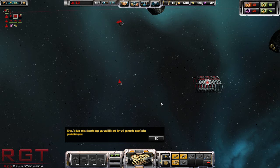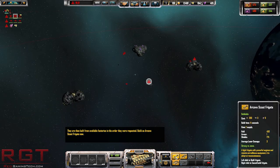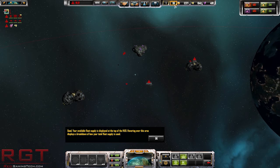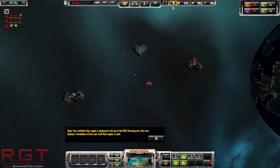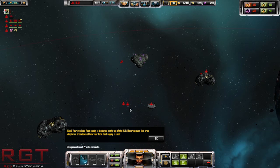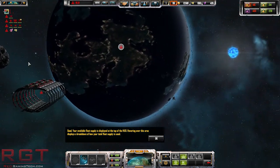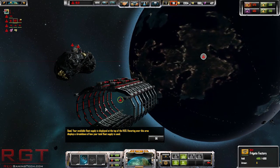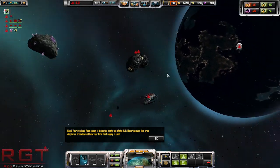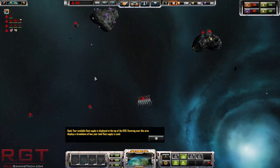To build a ship, click on the ships you would like and then go to the planet Ship Production Queue - okay, that makes sense. Build an archives, fair enough. At the top there is fleet supply - your available fleet supply is displayed. Hovering over the area as well. That does look very cool - I really want to know what this structure reminds me of. I think it might be a Star Trek film, though it's been a long time since I've seen Star Trek films. But there's definitely a structure just like that.